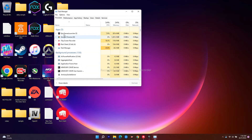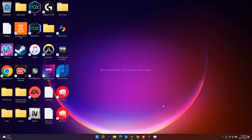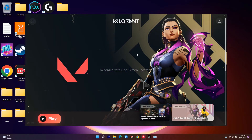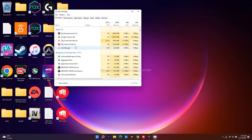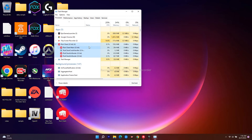In Task Manager, you will see Valorant listed. In my case I'm seeing Riot Client because I'm having a launch error right now, but in your case you'll see Valorant. Find the Valorant entry, select it, and expand it. Then select the sub-process, and click 'Go to Details'.